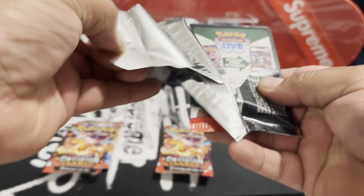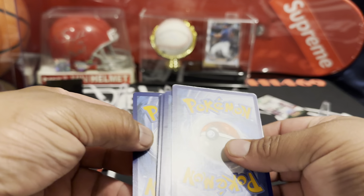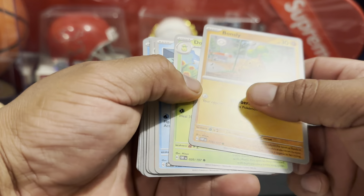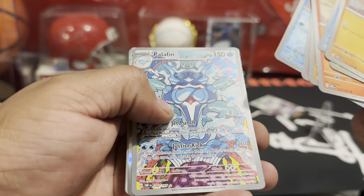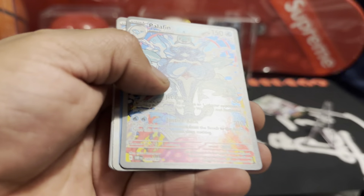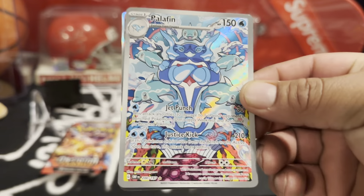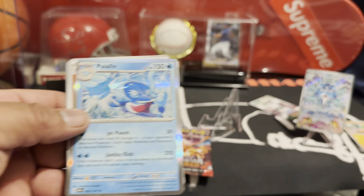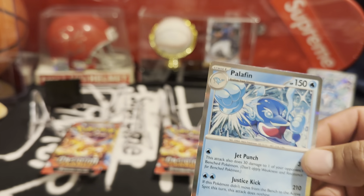Alright, pack number one. Nine Tails. That's Palafin — I don't know if that's any good or not. And Palafin again, the one star.